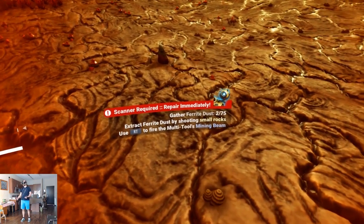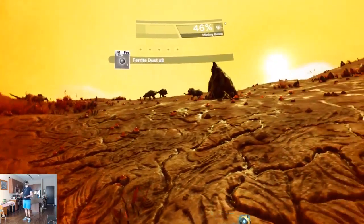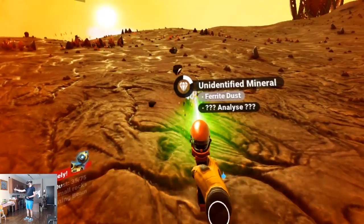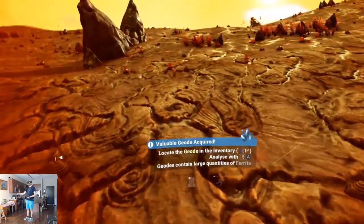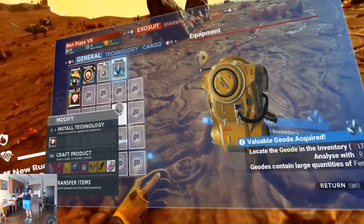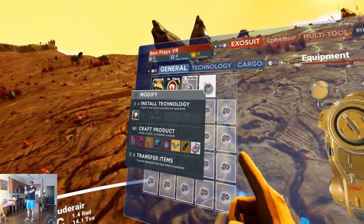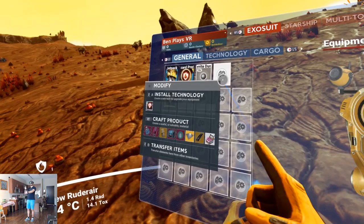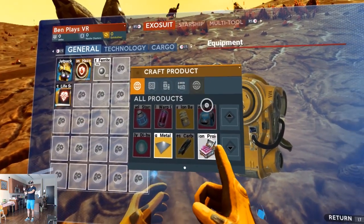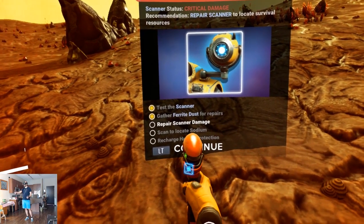Gather ferrite dust — extract ferrite dust by shooting small rocks. Here's a small rock! Oh, look at those animals, cool. Small rocks — ferrite dust, ferrite dust. Valuable geode acquired! Look at the geode in inventory and analyze with right A — hold down A, of course. We've analyzed it. Now I want to craft a scanner, so let's do right trigger.